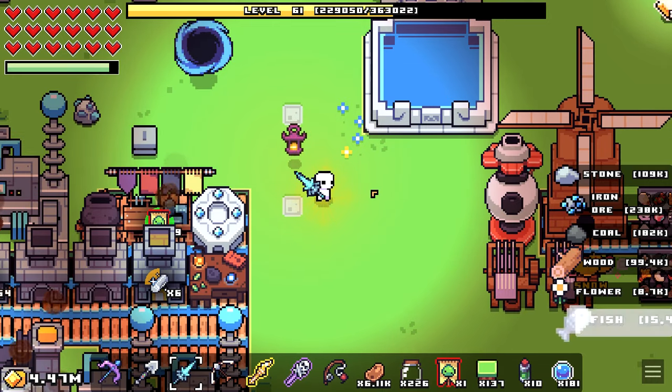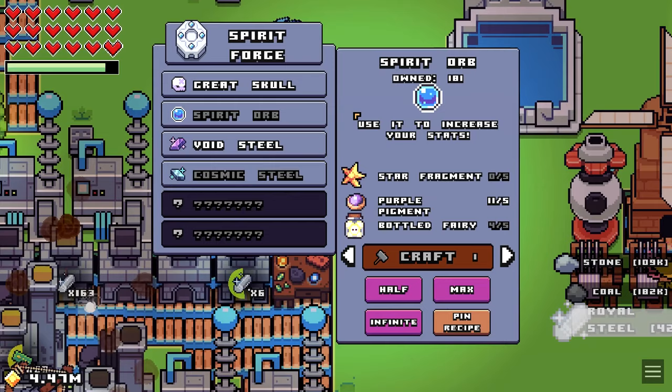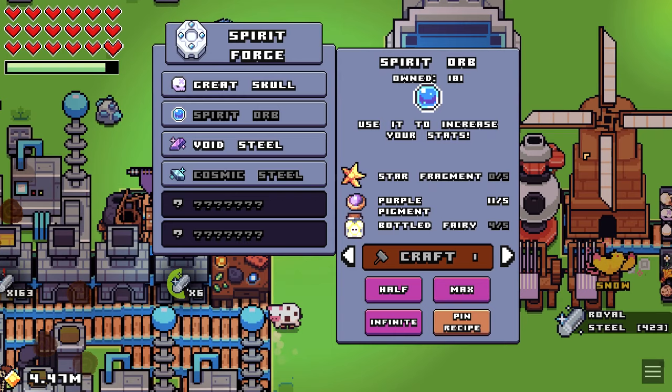Hey everybody, today I'm going to be going through the best way to farm spirit orbs in Forager. If you're running around the map trying to collect fairies in order to craft spirit orbs in the spirit forge, please just stop right now because there's a much more efficient way of doing this.